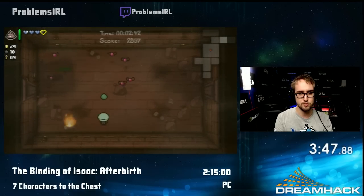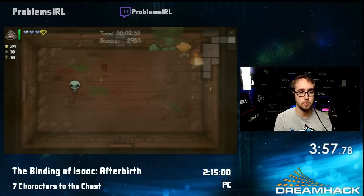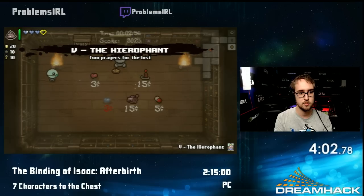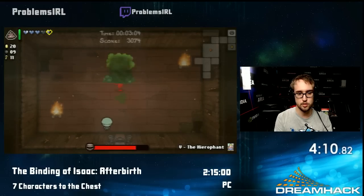Basically these first few floors are going to take it a little bit slower. Try to find our item rooms — every floor has an item room, a shop, and a boss room. Once you beat the boss, you can advance to the next floor. I'm going to buy a soul heart and blow up that guy. Once you beat the boss you get a trapdoor to the next floor, and basically the goal is to go as far as possible.